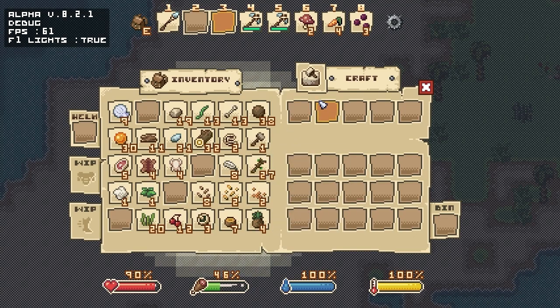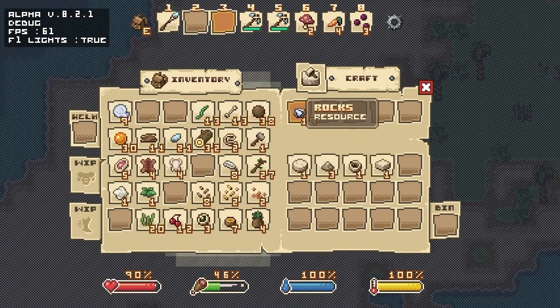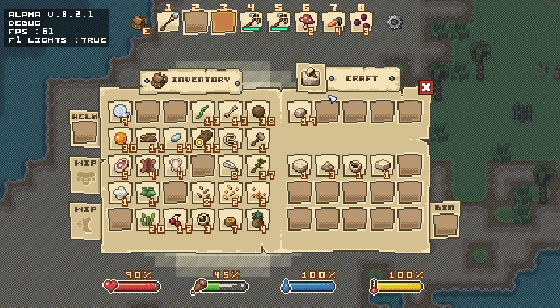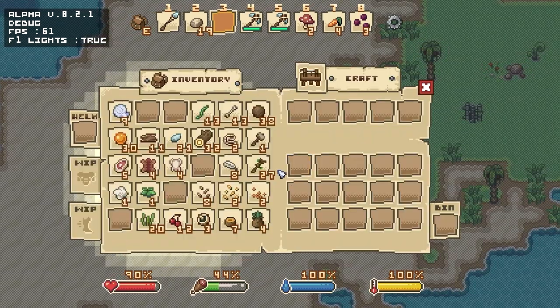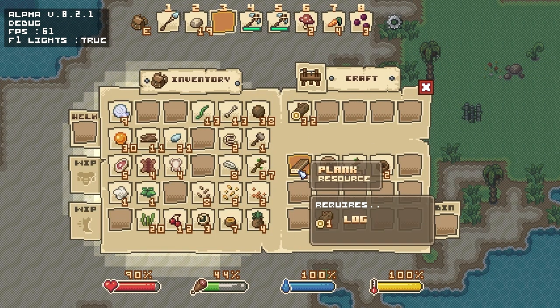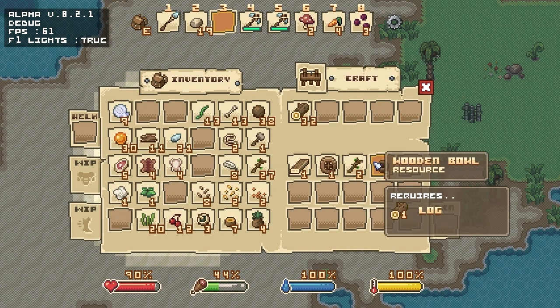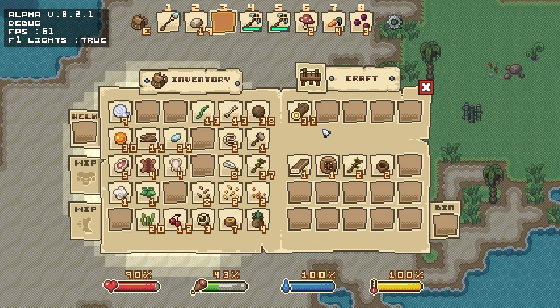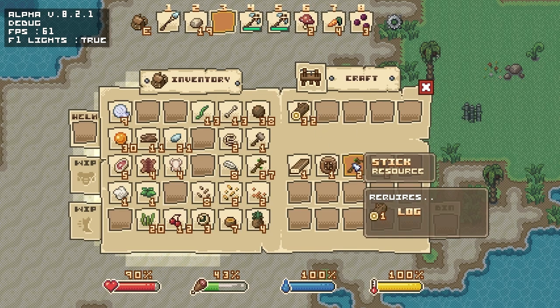We've got the mason's block right here. The mason's block combines the hammer and the chisel and allows us to make stone blocks, which can then be converted into actual building materials so you can build yourself a base and a house. The lathe also lets us make planks, wheels, and things like that - convert logs into sticks - which is important because you will rapidly go through all the sticks on your island.